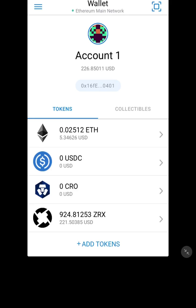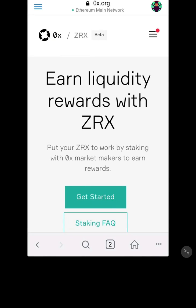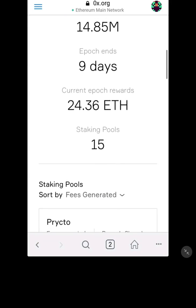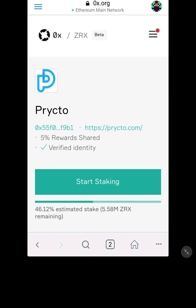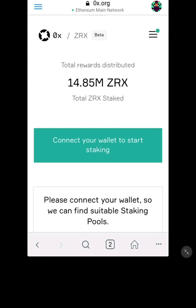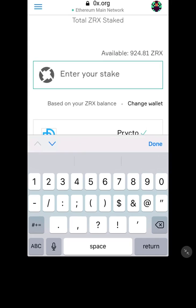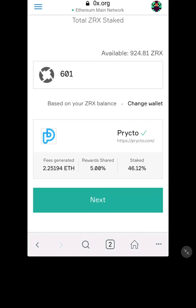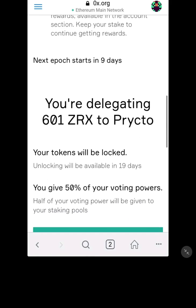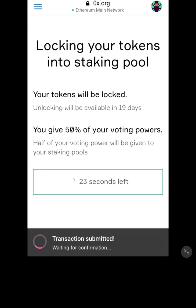I was going to put some on a different platform, but let's go to browser. I've already got the ox.org website open. I want to get Prickto, so I'll click that — 'Start Staking'. That's all you do: click on the pool you want, connect your wallet, MetaMask — okay, cool. It's very straightforward. So I've got 924 coins, and I'm putting 601 into Prickto — you're delegating 601, I understand.